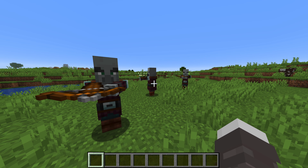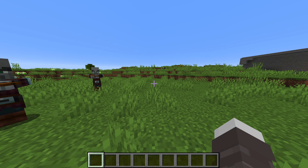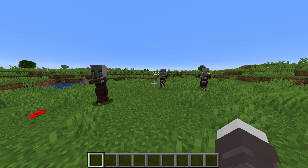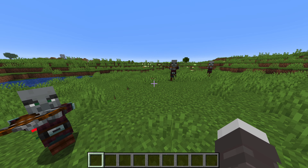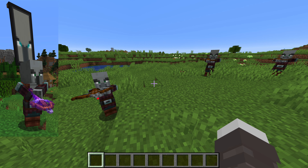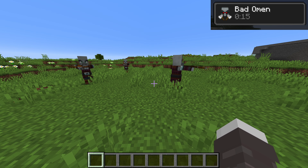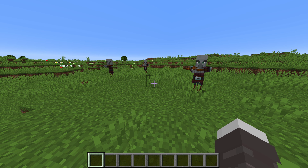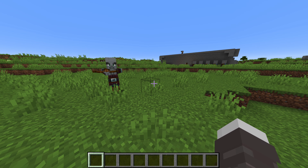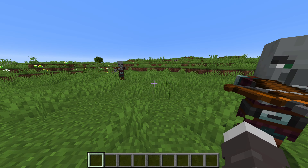A mob that will attack you, though, are Pillagers. They will naturally spawn once you have a certain amount of villagers, and then try to attack your villagers. Luckily, your villagers are protected in the trading hall. But the most dangerous thing about these guys is that when you kill them, there will be one pillager called the Raid Captain. When you kill them, you'll get the Bad Omen effect. And if you get too near to your trading hall with the Bad Omen effect, you will start a raid, which is when a whole bunch of bad stuff happens. The bottom line is, when you get the Bad Omen effect, just get a cow and drink some milk so the effect will go away.